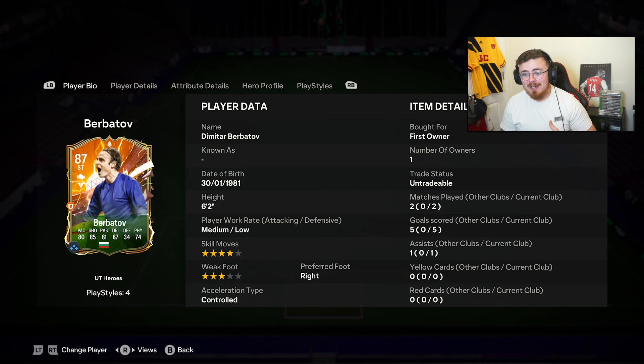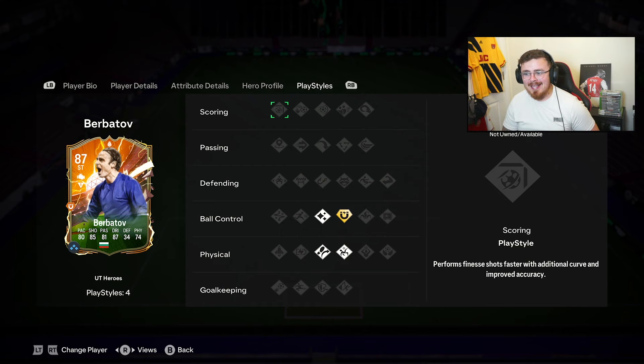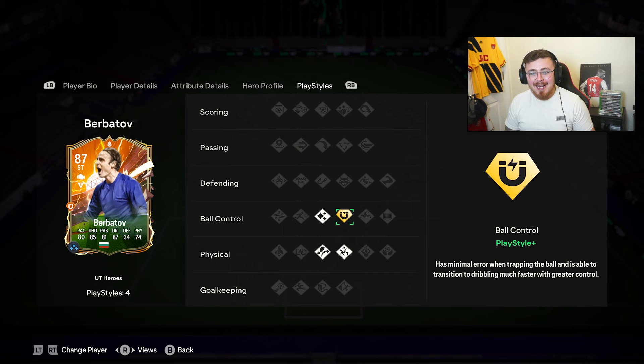4-star, 3-star, medium. Doesn't sound great on paper but it is Dimitar Berbatov. Finishing stats are lethal. He is a finisher with a ridiculous first touch and EA, they've recognised that. Playstyle plus a first touch - my man should take the ball and pluck it down from the sky like it's no man's business.